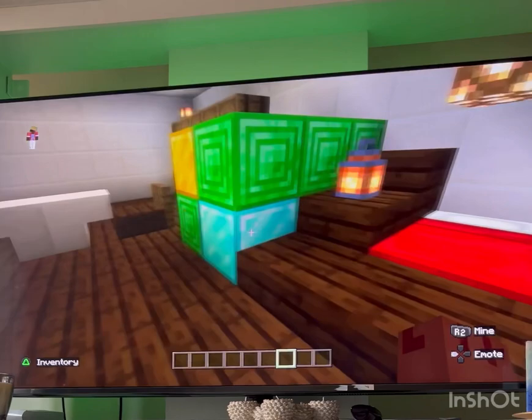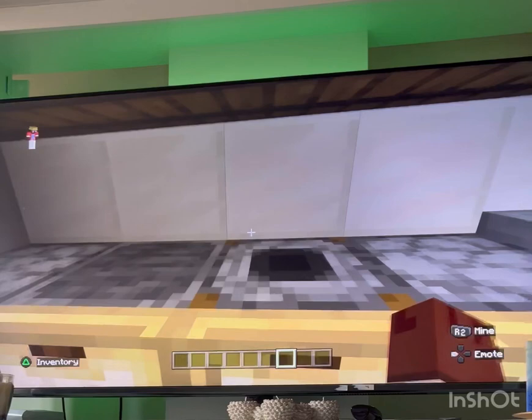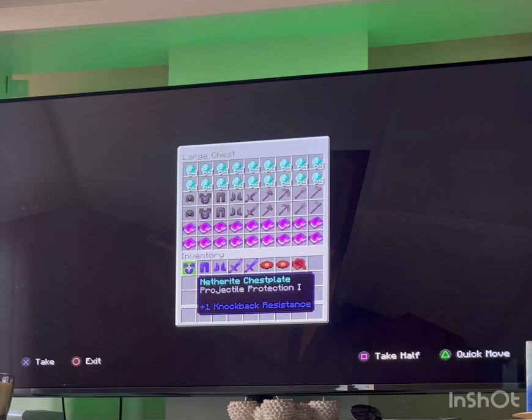And then we have a wee bed — blue bed for dad, blue bed for me. I have a treasure horse right here and a little table. I have a little kitchen where I can cook, and I have a treasure horse here too. I have loads of treasure. I have this sauce, I literally have these.